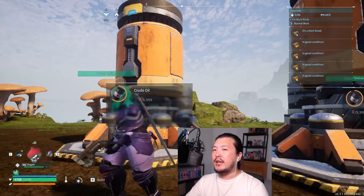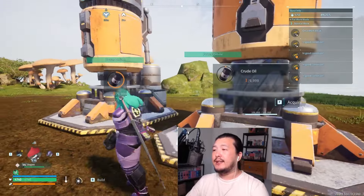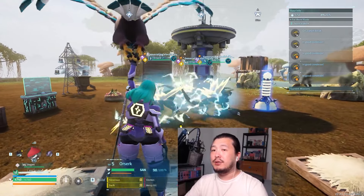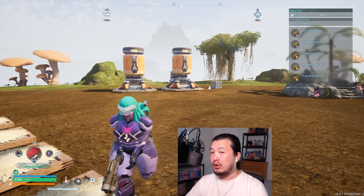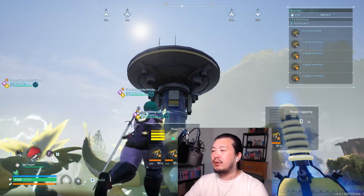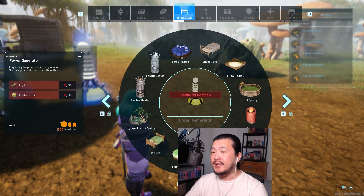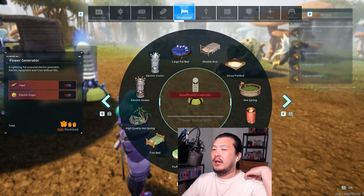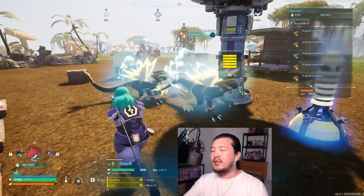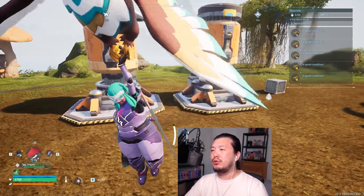These extractors suck energy hard — it may not look like it when you have sufficient power, but they do. If you're unable to craft a large generator, you would need about six power generators continuously powered by Orzerks to power two crude oil extractors. I tested this and will probably have another video on it.